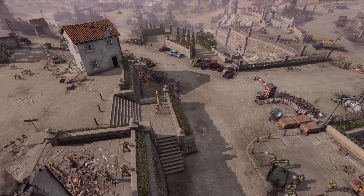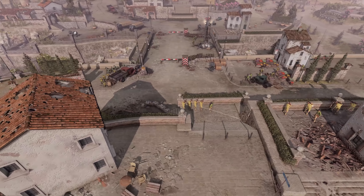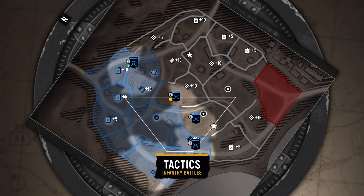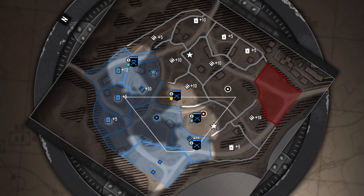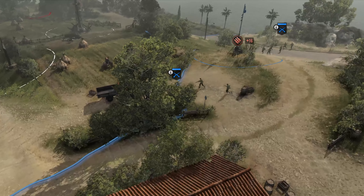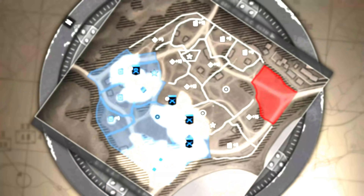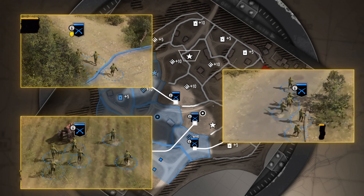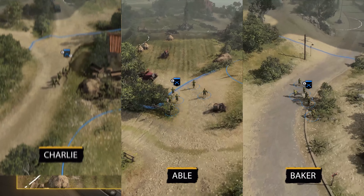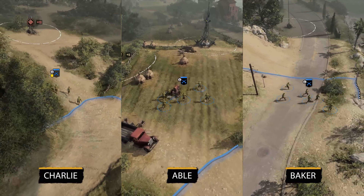There's plenty more strategy to discuss, but let's move on to tactics. Strategy defines what and where — tactics is the how. To understand tactics we'll use a simple example with three mainline infantry squads positioned close together. Our strategy is to focus on this area of the map with the three squads ready to support each other. These three Rifleman squads each have a different role: we'll call them Abel, Baker, and Charlie squad. Charlie is on the left flank, Abel in the mid, and Baker on the right.